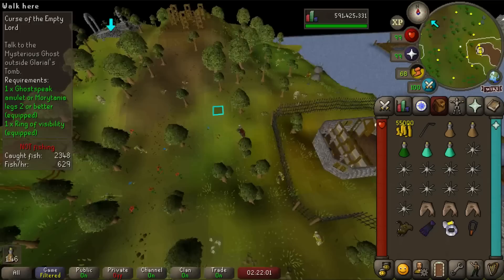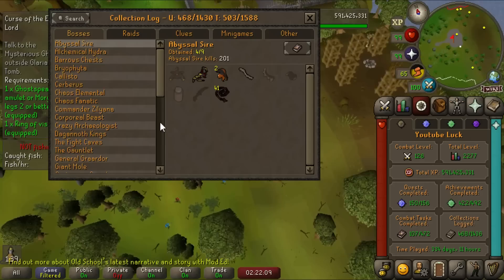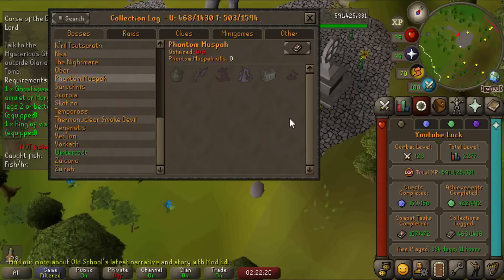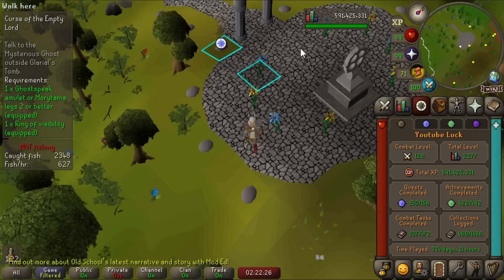Hardcore iron man, let's go! Hello everyone and welcome back. A new boss has come out recently — the Phantom Muspah — and I really want to fight it on the hardcore. It's got a lot of really good skilling supplies, plus the Venator bow, which might be pretty interesting for AFK slayer. The ancient icon also makes a staff that gives a five percent damage bonus, which is better than anything I have.